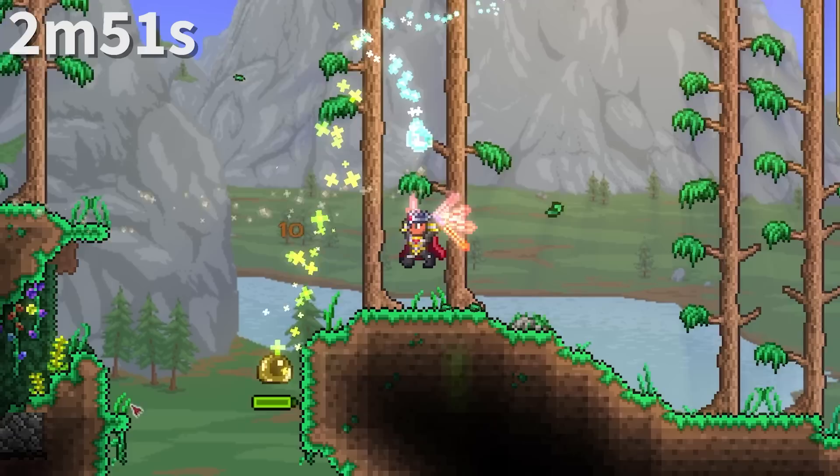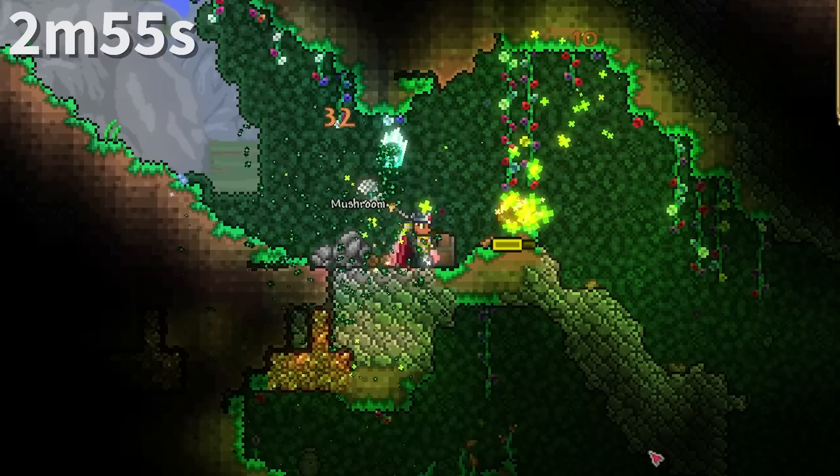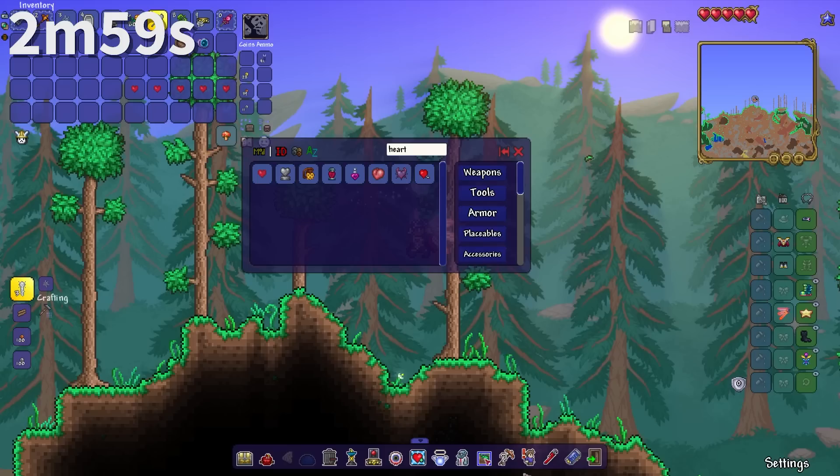Rolling cacti do about two-thirds the damage of a typical boulder. Of course, cacti bounce and explode as well. Very strangely, Cursed Inferno makes enemies take slightly more knockback — 10%. This is weird for a fire debuff.